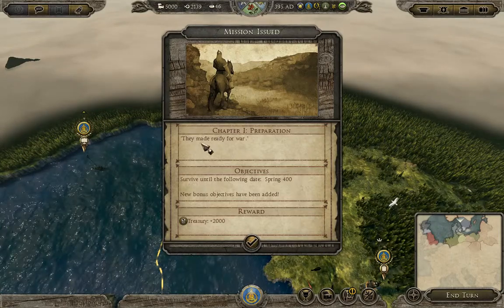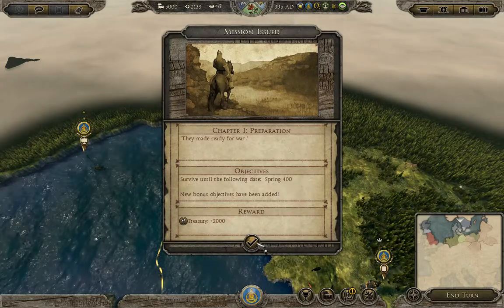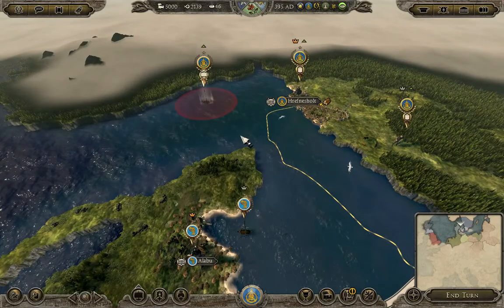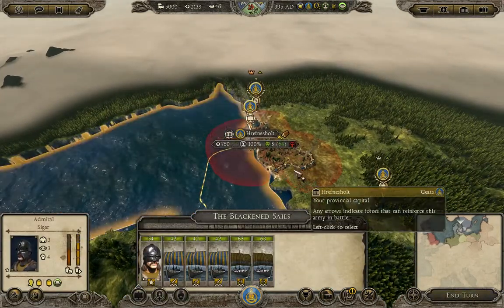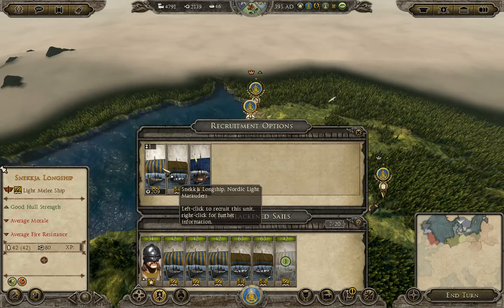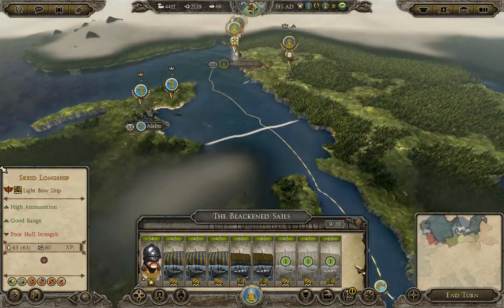Chapter 1 — Preparation — they made ready for war. It says survive until spring of 400, so that should be two hearts, 395. If we do that we'll receive 2,000 into our treasury. Here's our raiding fleet, which is not a whole lot. We're going to dock them and recruit right off the bat for our raiding fleet, because these guys are pretty important for helping us conquer things early on.